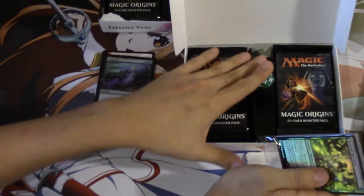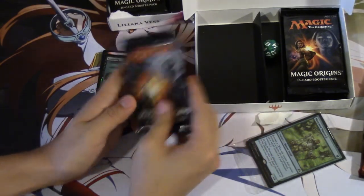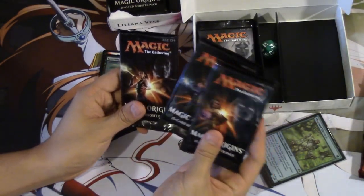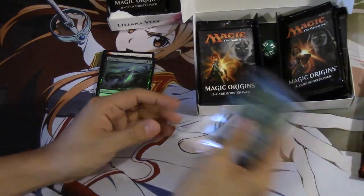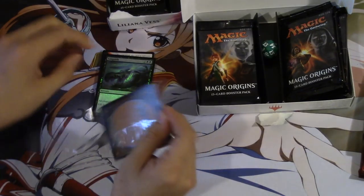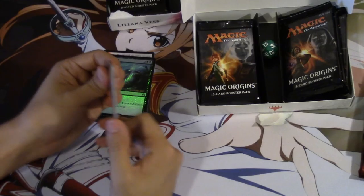And then you get your green dice. Let's see what packs we have. We have Gideon, Liliana, Chandra, Liliana, Jace, and Gideon. So let's go ahead. Honored Hierarch — interesting card. Don't know if it's going to see much play, so I'm guessing it'll be the same as the last pack where you get two uncommons.